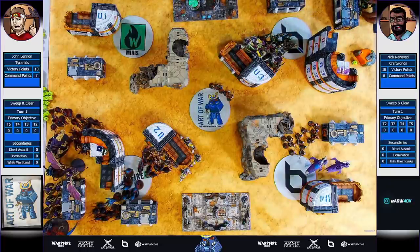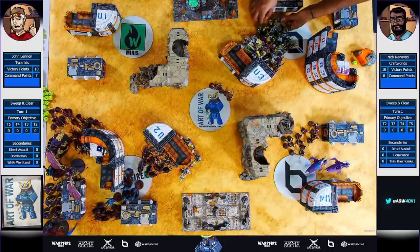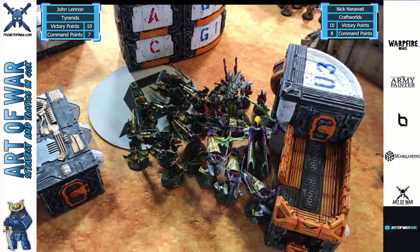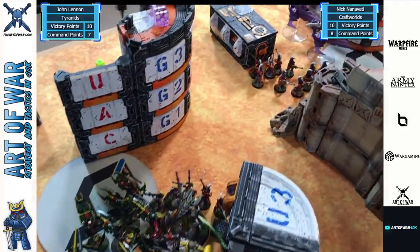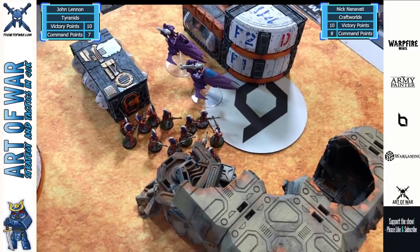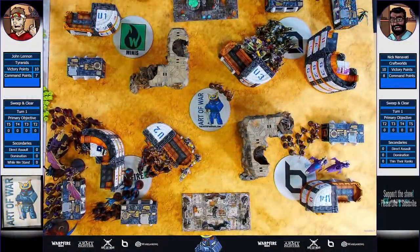I'm out of range of the Hive Guard and not letting the Exocrine get any angles to me. I don't want to get blasted. The Demon Caron could come try to beat me up, but that's going to happen pretty much no matter what against Tyranids. I'm just going to cast Protect on Myself and hope that does it. Having a good save always helps. Make sure I'm out of 24 inches of those Hormagaunts when I cast. Then we'll do the little Farseer and Spiritseer combo wombo, ready to cast forward. Let's do some Psychic Phase shenanigans.